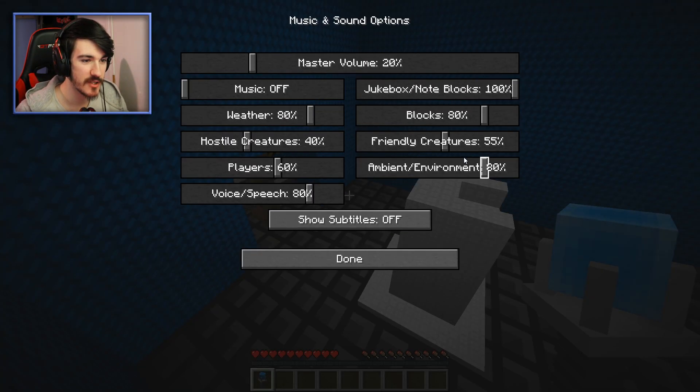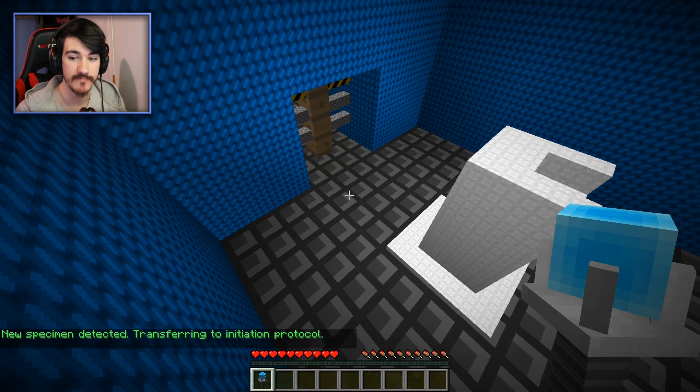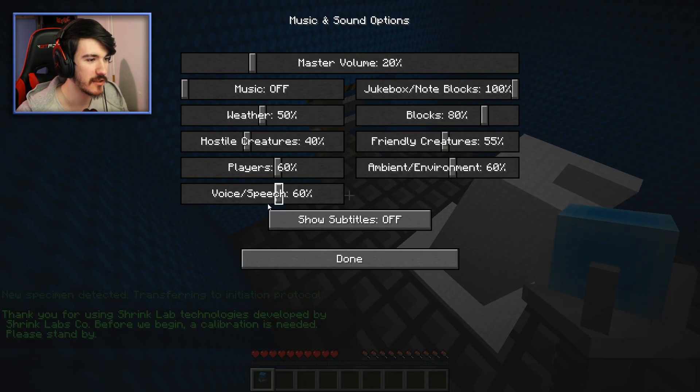We've got CaptainSparklez, we've got Preston Plays — those are some YouTubers who played Shrink Parkour 2. We are going to start the game here. Custom 3D modeled shrinker gadget! Those are some custom sounds — I'm going to turn everything that has to do with custom sounds down to 60%. New specimen detected, transferring to initiation protocol. Thank you for using Shrink Lab Technologies. I'll turn it down a little bit — 50% should be fine.